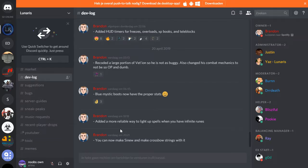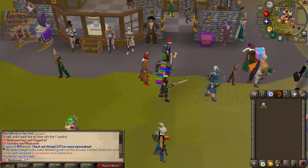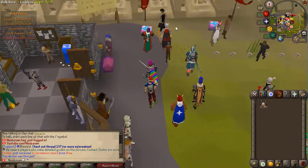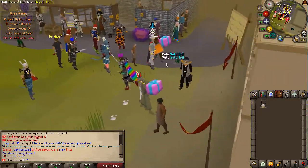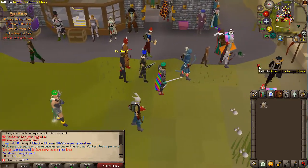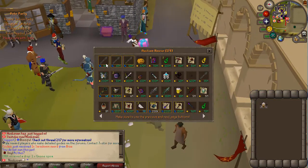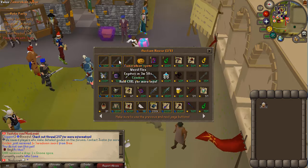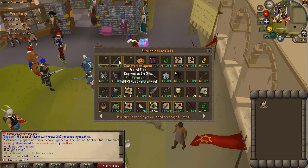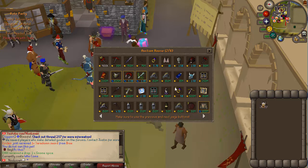Starting with the home area — it's a custom home area. You have the dual arena right here so you don't have to go far to go staking. Right here there is a grand exchange clerk where you can see the auction house. If you open it, there are a bunch of people selling their items. You can see how much it costs, when it was added, how long until it expires, and who added it. So you can buy a bunch of items here and hopefully find something you really like.